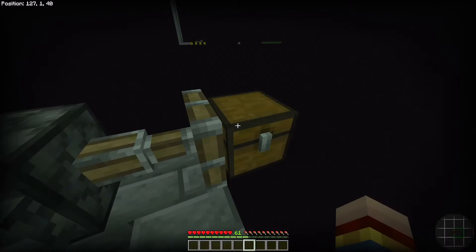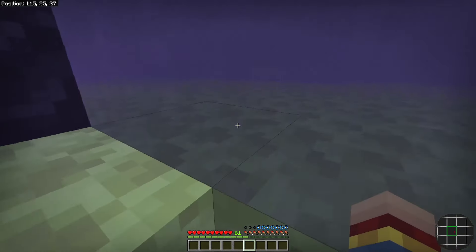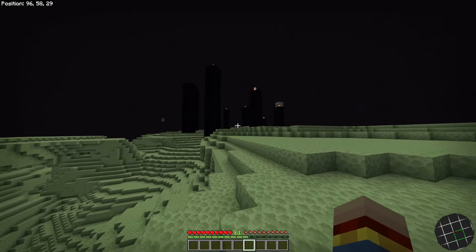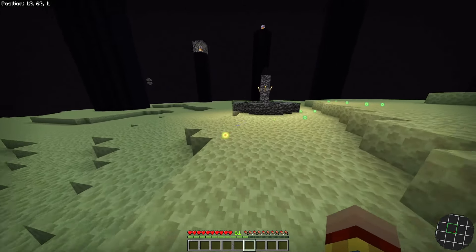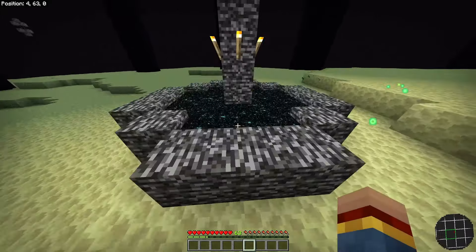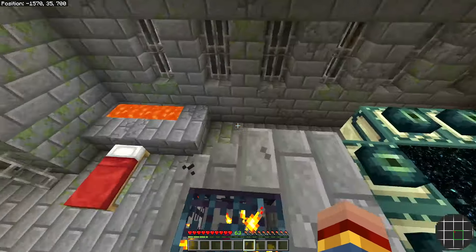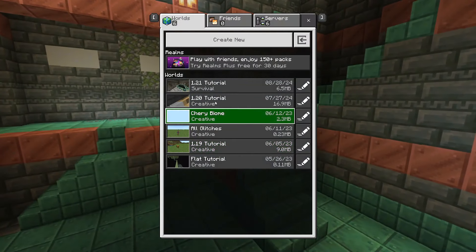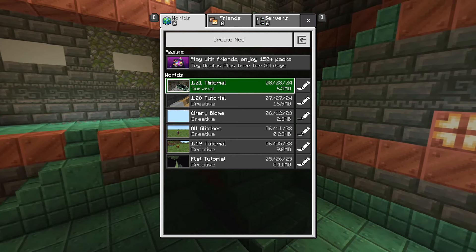Put everything you have in your inventory, then close the chest. Go back up the water stream. Once at the top, head toward the portal in the middle of the end island and pass through it back to the overworld. As you can see, we spawned right at the end portal in the overworld because we placed the spawn point earlier. Now go ahead and save and quit the game so the game remembers this point in time, then go right back into the world.